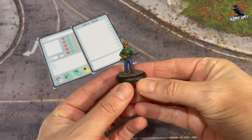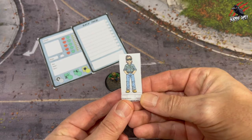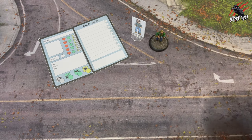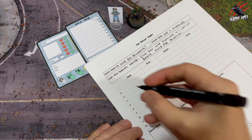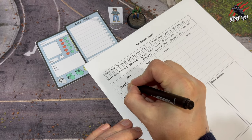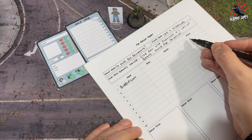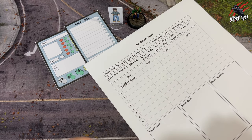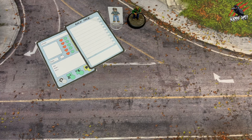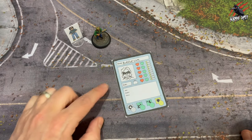Now we need to choose a model to represent our character. In this example I'm going to use this character Bubblegum that we've developed, and you can also use the standees provided in the asset book which are also free to download on our website. Once we've got a character's name we'll enter that on the group sheet and set it aside until we begin the campaign — in a future video we'll look at goals, injuries and much more.